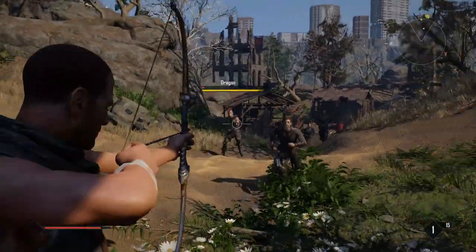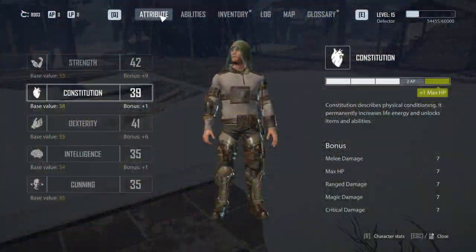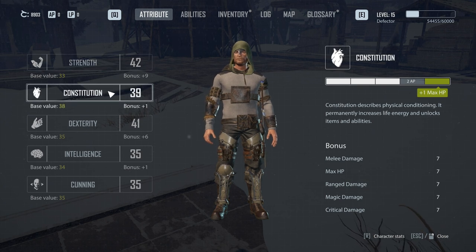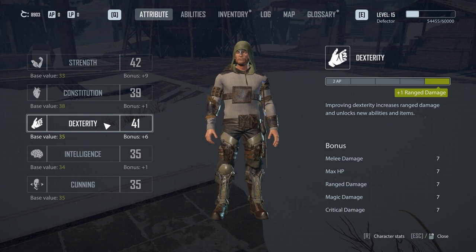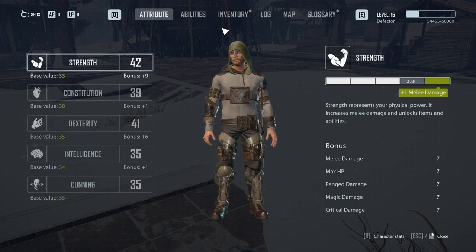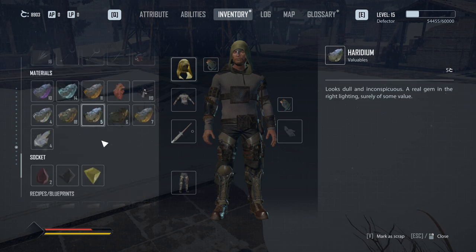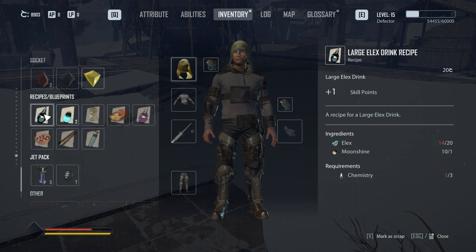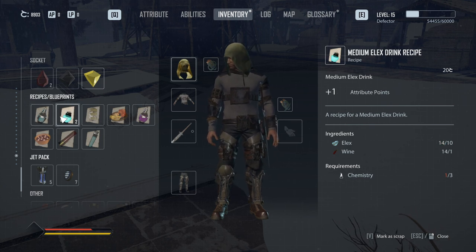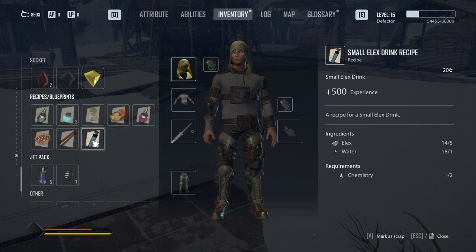For our fourth tip, we have Elex potions and permanent attribute-increasing potions. In the original game, Elex potions came in small, medium, and large form, increasing your experience points, attribute points, and ability points accordingly. However, drinking Elex potions in the original game would increase your cold level, and doing this too much could force you into the bad ending. The cold level does not exist in Elex 2 — it was replaced by a different system — so there is no penalty for drinking Elex potions. You can drink as many as you want, and if you get the chemistry skill you can craft your own.